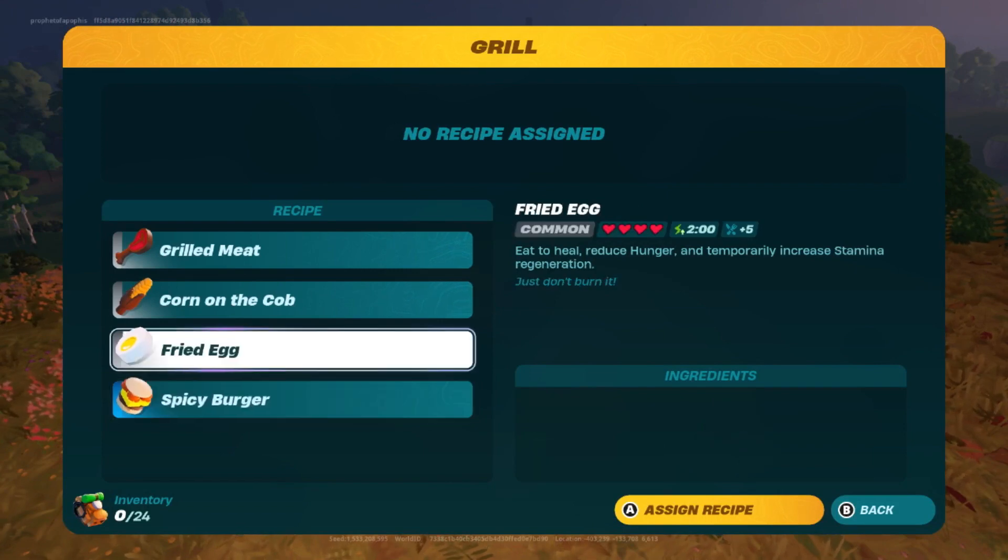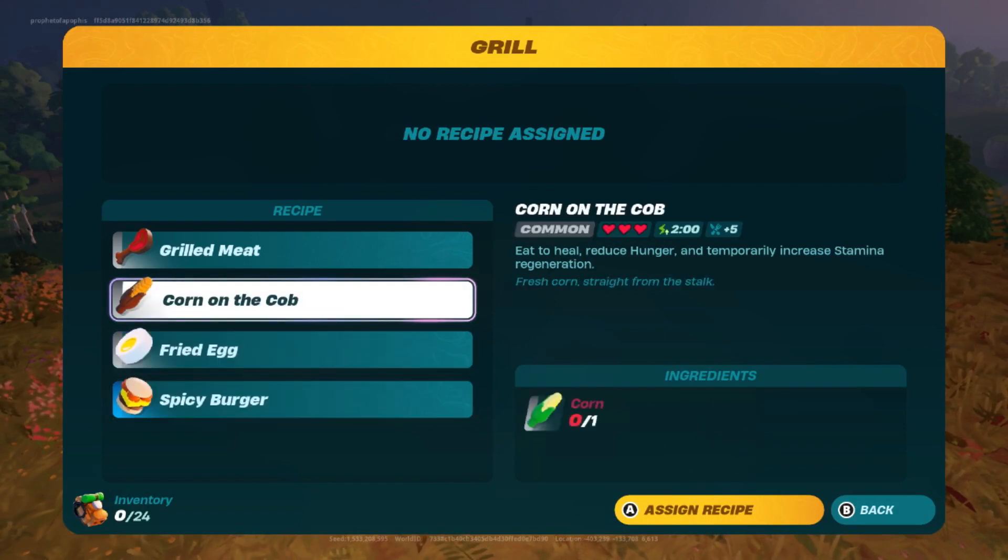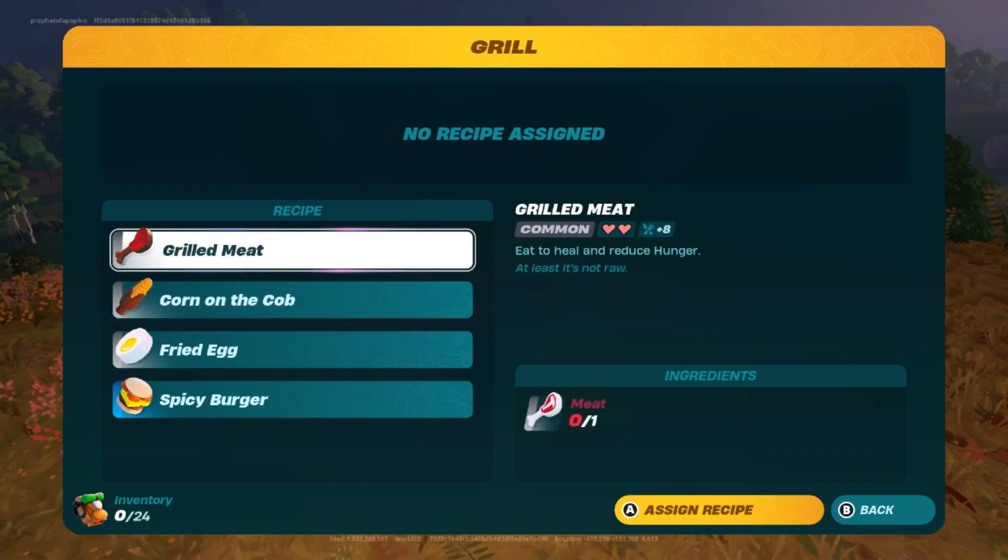The grill can easily be built in the beginning of the game, and the grilled meat and fried eggs are a great way to recover hunger and hearts in the early game.